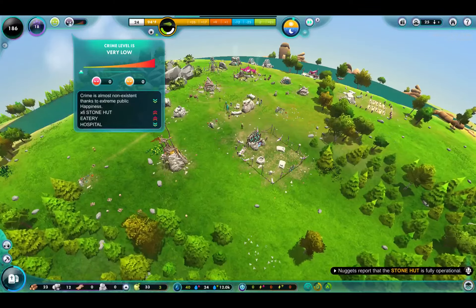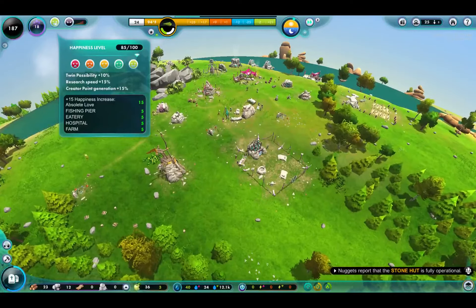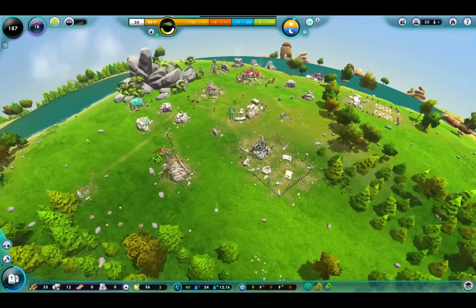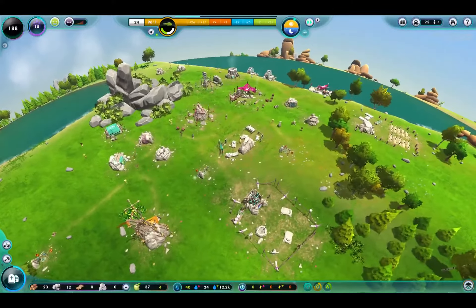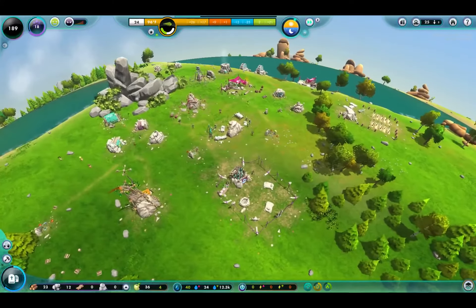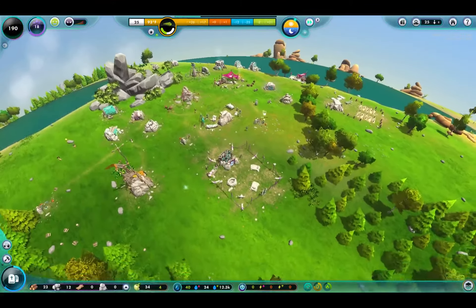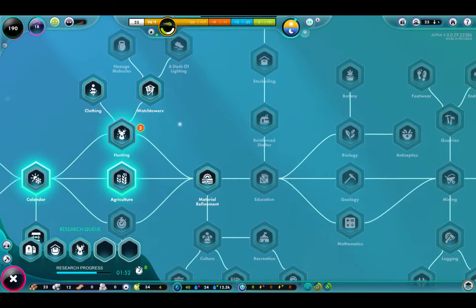I'm not sure why it looks like the hospital is bringing it down, but there it is. So I brought the civilization up. I had to start the game completely over, so this is a new planet, new location. I had to bring the civilization back up roughly to where we had it.